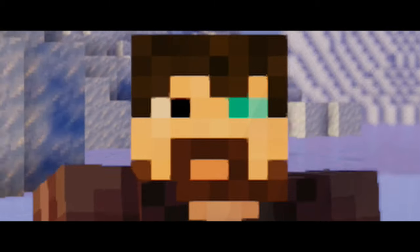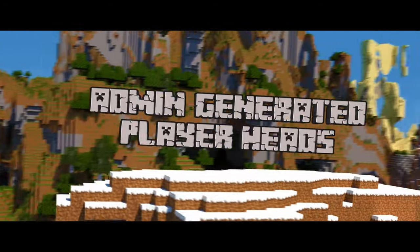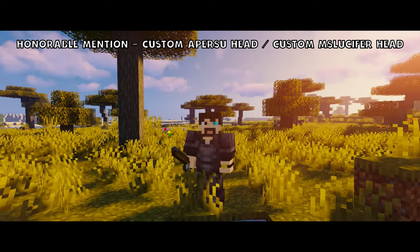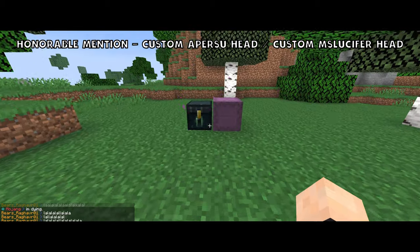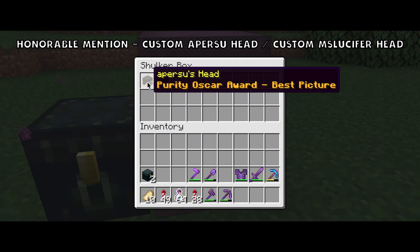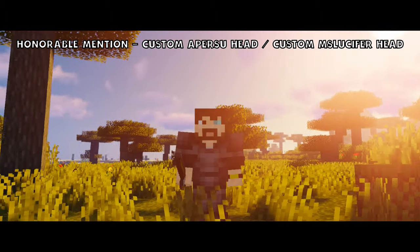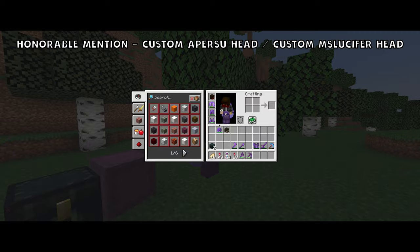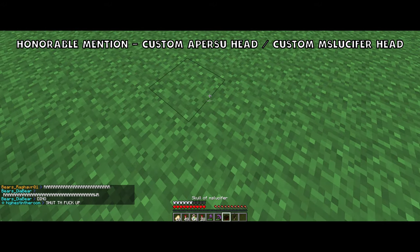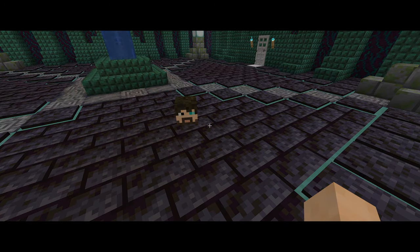Before the number one pick, here are some honorable mentions. Myself and now-retired player MS Lucifer technically do own some of the rarest heads on the server — my head and Lucifer's head, each with a special description provided by Penguin that no other player can replicate. To this day, these are the only player heads to be spawned into Purity after the plugin was originally disabled, and the only heads on the server with additional descriptions under them. Lucifer and I were commissioned by the server owner to put together an official trailer for Purity Vanilla after we released our first video, The Philosophy of Purity. Penguin graciously hooked us up as a thank you for the trailer.